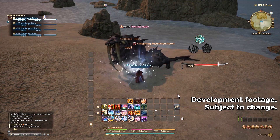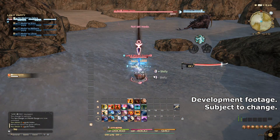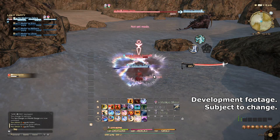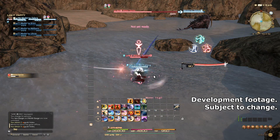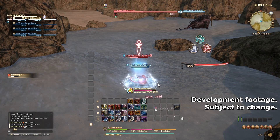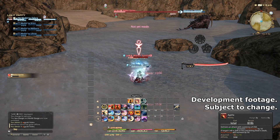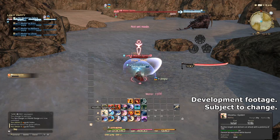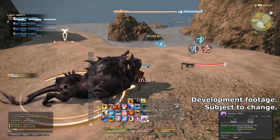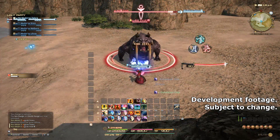Now let's move on to their other resource, Kenki. Kenki is generated from all your global cooldowns, and depending on which tier of the combo it is, it'll generate a different amount. On top of that, you have Meditate, which generates Kenki every tick for 15 seconds — I know you Final Fantasy XI people are already digging it. You also have another skill called Hagakure, which turns your Sens into Kenki, granting 20 Kenki for each Sen. It's going to be interesting seeing the people who come up with the rotations, determining when you're going to want to use that to get all that Kenki.